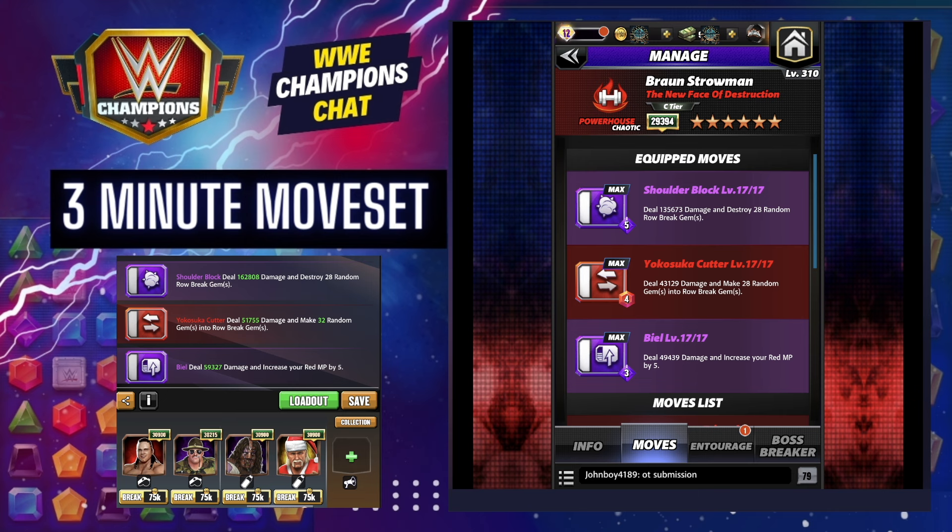We've got the three MP blue deal damage, increase your red MP by five. The four MP red Yokosuka Cutter deals damage and makes 28 gems into row break. And the five purple MP shoulder block destroys 28 row break gems.